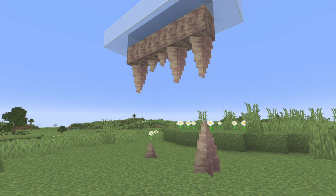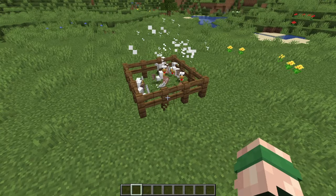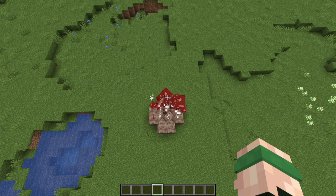The water will drip from the stalactite, and you will notice that stalagmites will start to grow as well. If you break the dripstone block that is holding the pointed dripstone, it will fall and cause damage to the player or animal beneath it, similar to an anvil. And if you do the opposite and make the player or animal fall onto the dripstone, it will have the same outcome.